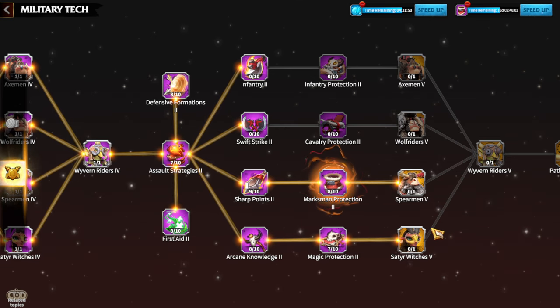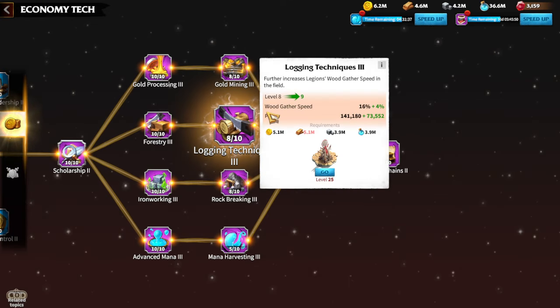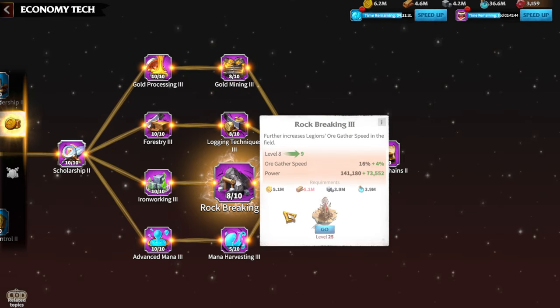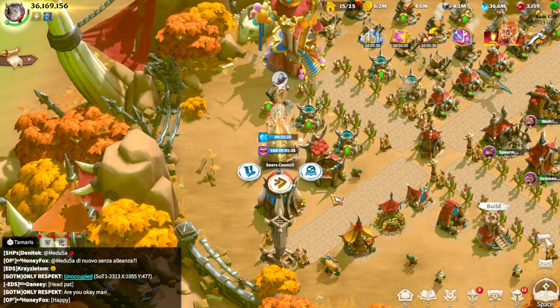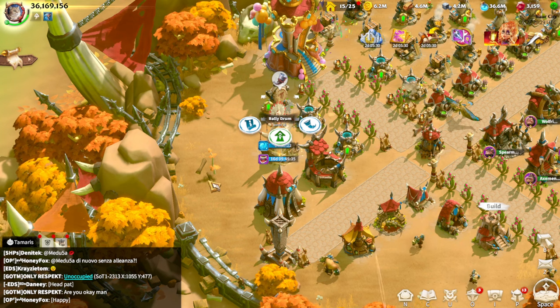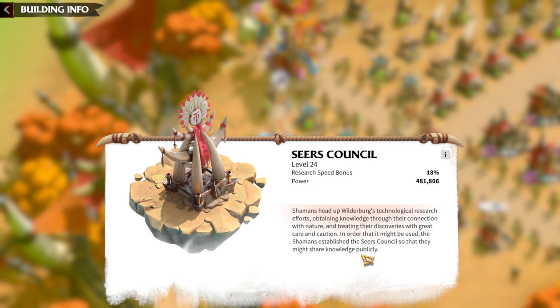In terms of econometry, I have to stop at logging techniques and gold mining at level 8 because I need the research building at level 25. It will take a lot of time to upgrade the research building — it will need some gems and the rally drum to be at a higher level, so it will be really time-consuming. Also, the research building itself gives a speed bonus, so upgrading it will help you upgrade your researches much faster than before.